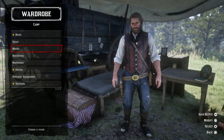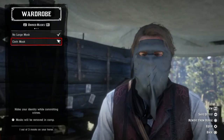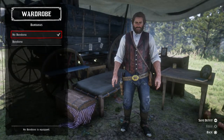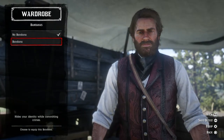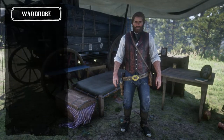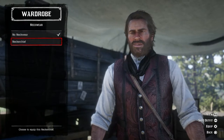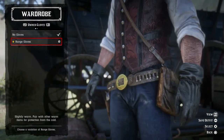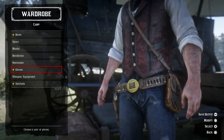Masks — I think they need a mask but we'll show you anyway. That mask is on my horse. Bandana — yeah, that's right, a bandana. Neckwear — I already got neckwear. Gloves — nah, not right now, but we'll show you.